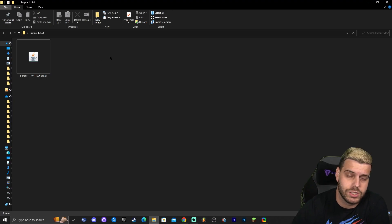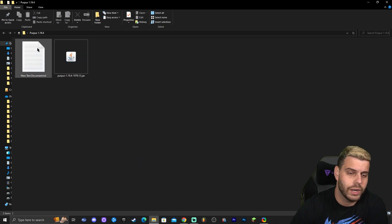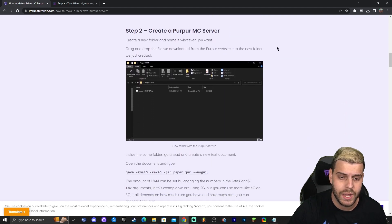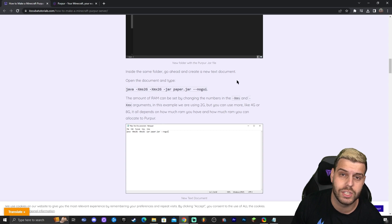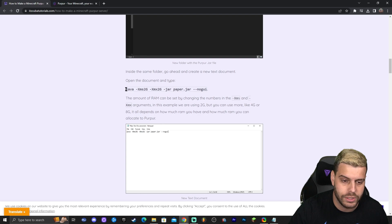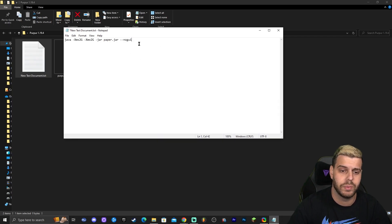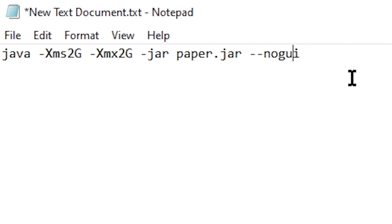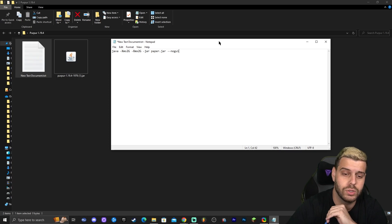Next, right-click, click New, and click Text Document. Open that text document, then go back to the website and scroll down to find the launch command line, or copy it from the description of this video. Drag your mouse across to copy the entire line, press Ctrl+C, go back to the text document, and paste it in. Make sure it ends with the letter 'i' and there's no dot at the end — if there is, delete it.